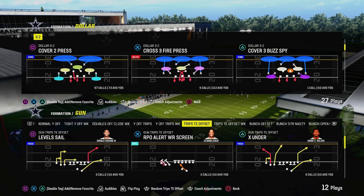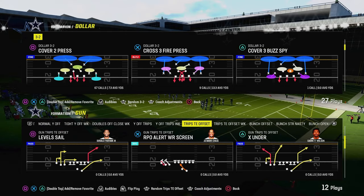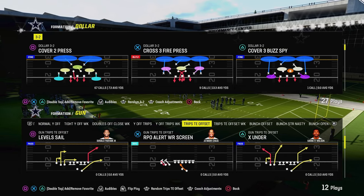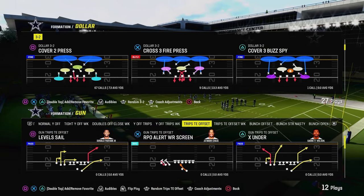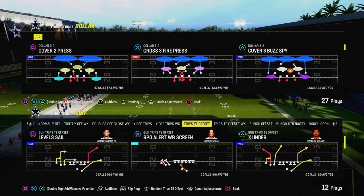You just need to call a play that doesn't already have match coverage within it. Meaning you don't want to be calling cover 6, cover 4 palms, or cover 4 quarters — but you can call things like cover 3, cover 2, even man coverage and this concept will apply.